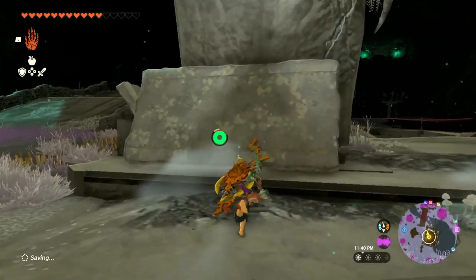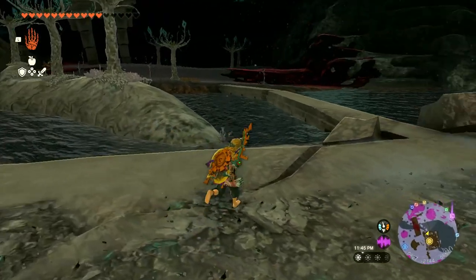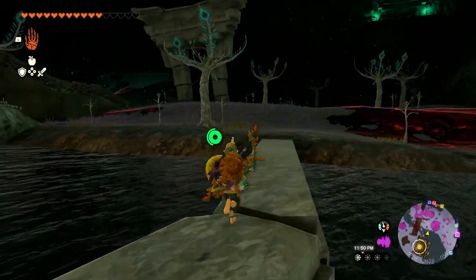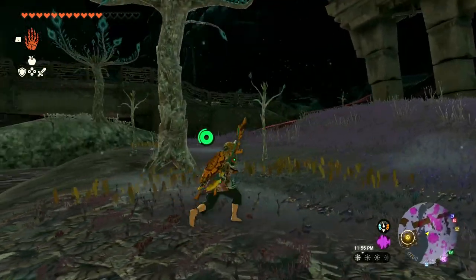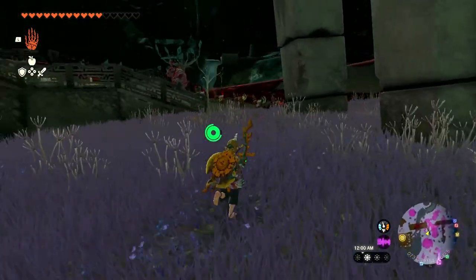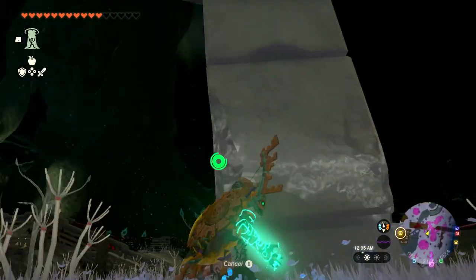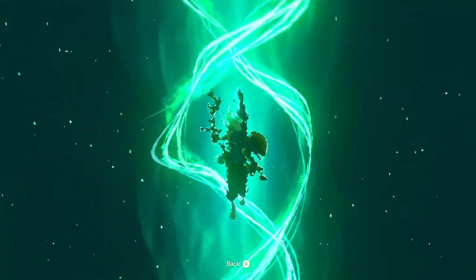Very exciting! You can sort of see the last one off in the distance — might be difficult to get to with enemies waiting. This one doesn't have a light root which makes it harder to navigate. There are a lot of enemies out there — those look like they might be silver. A silver Bokoblin boss with a bunch of silver Bokoblins would be incredibly difficult, but we'll save that for later.